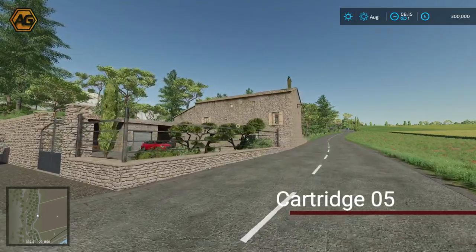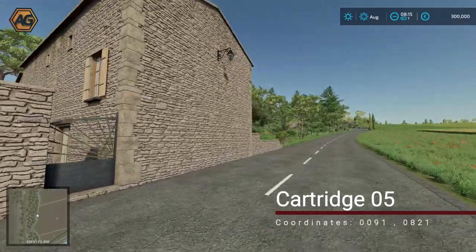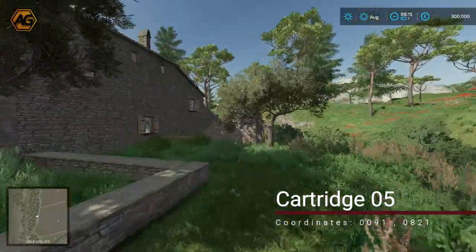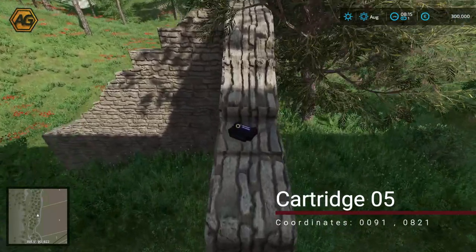Directly opposite field number five on the left-hand side of the map is this house. If we go around the back we'll find a broken wall, and halfway up the wall — you can already see it there — is our next game cartridge.